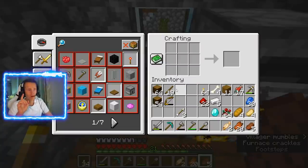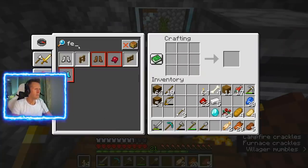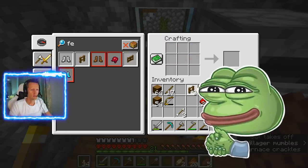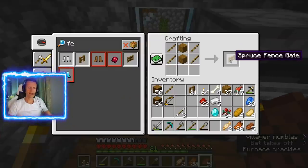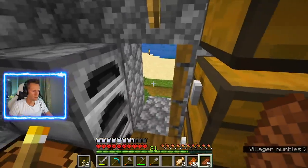Let's make a pig pen or a cow corral. I probably need — what's the recipe? Fence. I can make spruce fencing. Let's make a few of these. Now, what about a gate? Or do I just need carpet to get on top of it? But then how will I let the cows in? Let's make a carpet and also the fence.